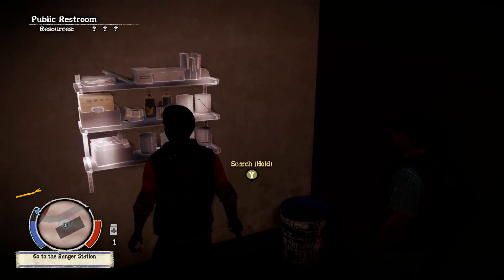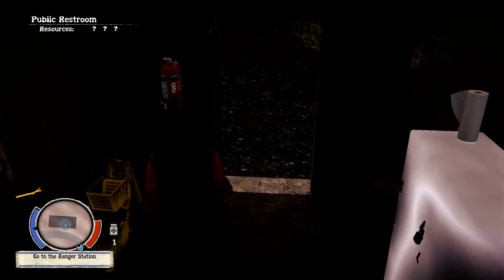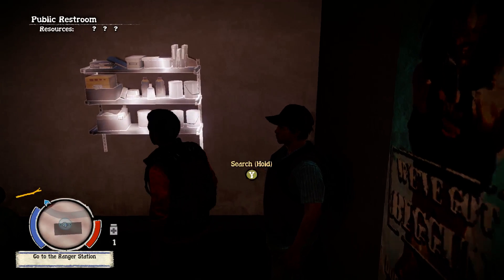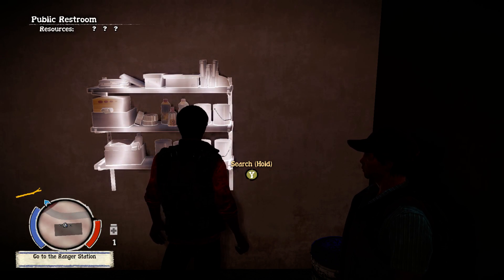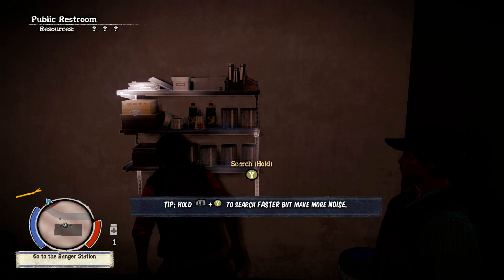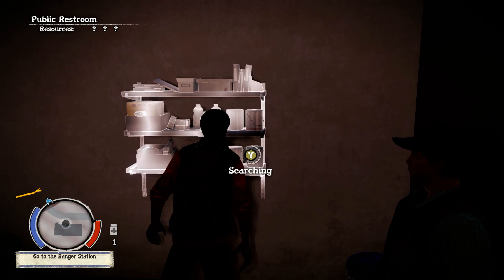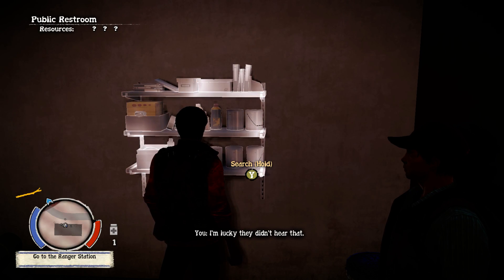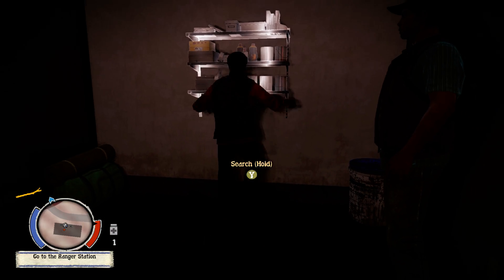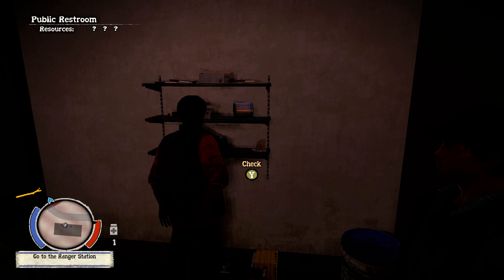We've cleared the zombies and there's a glowing shelf with items we can use. Walk up to a glowing item and to search it normally, hold your E button. If you're in a rush, hold Shift and E to rapidly search — it makes a lot of noise and will attract zombies. I believe Left Control and E is supposed to let you search quietly, but that one doesn't seem to work.